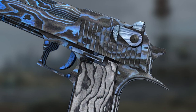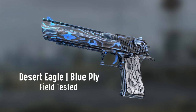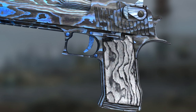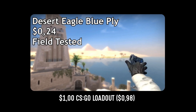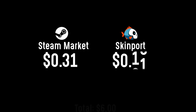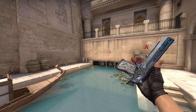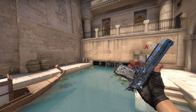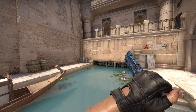The last item is the Desert Eagle Blue Ply in field-tested condition — also the deagle I included in my $1 inventory video as the main item. It's $0.31 on the Steam market and only $0.21 on Skinport, so definitely a steal. One of the most unique Desert Eagles for this extremely low price. You can't go wrong with it and you can't complain.